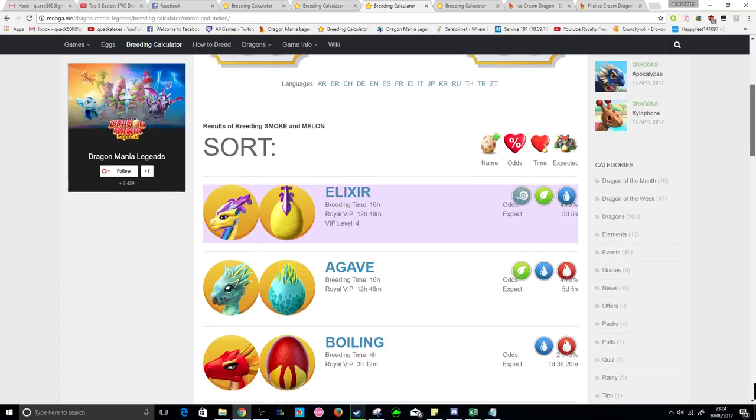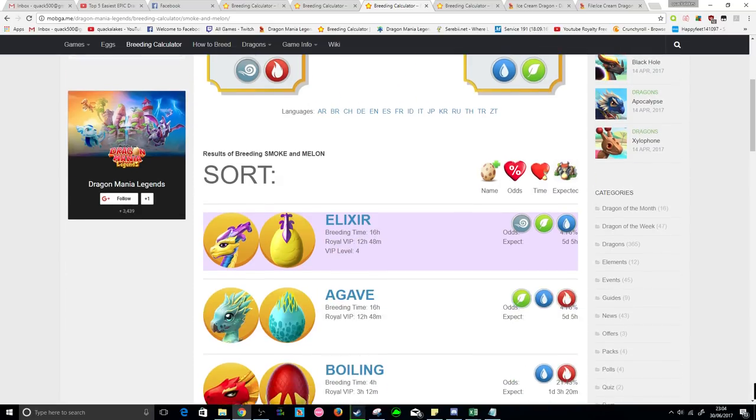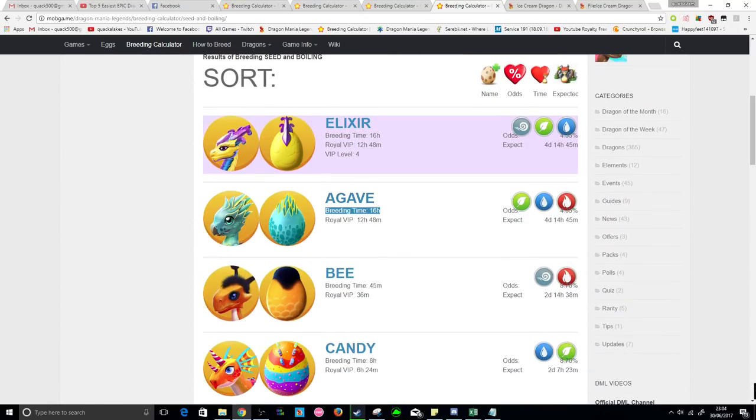This means you can start off using these basic combinations if you don't have the Agave dragon, and you might actually end up breeding him by accident while going for the Ice Cream. Then you can swap to the better combination later on, so it's basically a win-win situation.